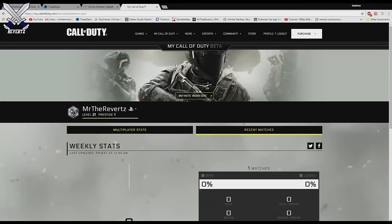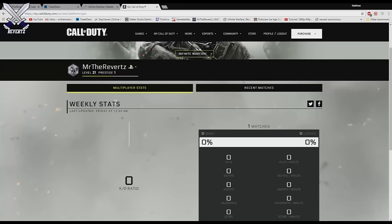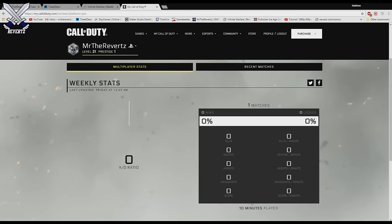We're going to go ahead and click the multiplayer stats tab. This shows your weekly stats for basically the entire week, but as you can see it hasn't really tallied up my entire stats for this week — I don't know if it's because the week hasn't started yet or something. All the information here is blank, but it does tell you how many minutes you've played as well.